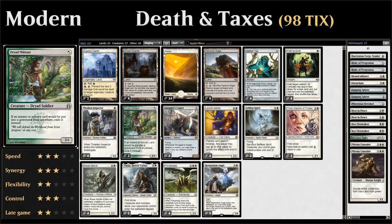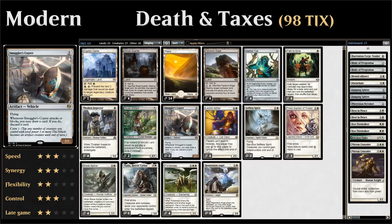We have two copies of Smuggler's Copter, a two-mana vehicle that's a 3/3 with flying and a crew cost of only one — easy to crew, even with Thraben Inspector. Whenever the Copter attacks or blocks we draw a card and discard a card, helping us filter through extra lands or discard redundant Aether Vials.